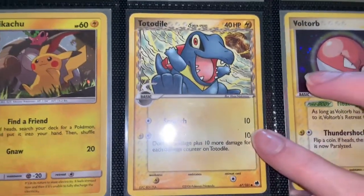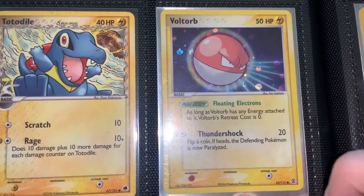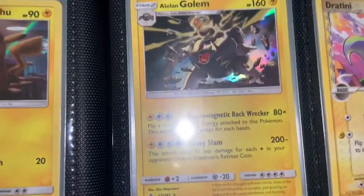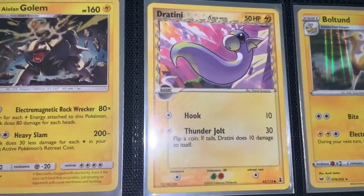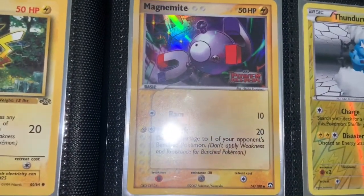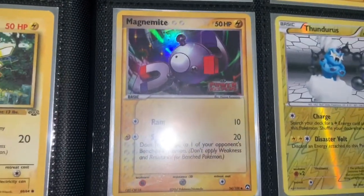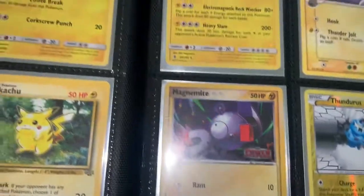Totodile Delta Species as well. Voltorb — not sure what set this is from but it's 2004, pretty cool. Golem. Vikavolt Delta Species as well. And a Bolton — that's a new card. Going from 2005 to 2020. And then EX Power Keepers, which is cool that I have this card. I'll probably never open up those packs — they're just so expensive now.